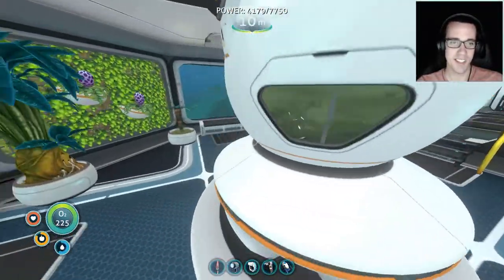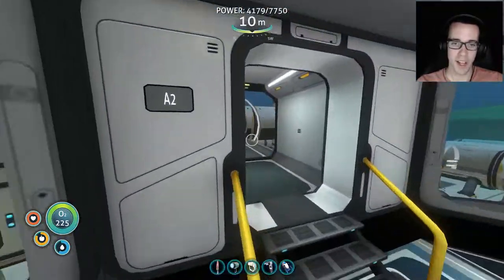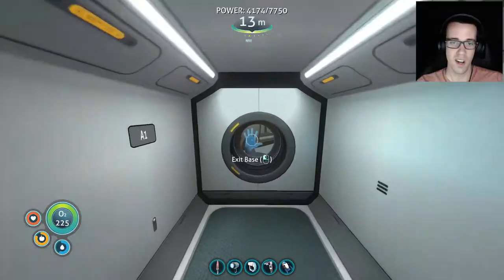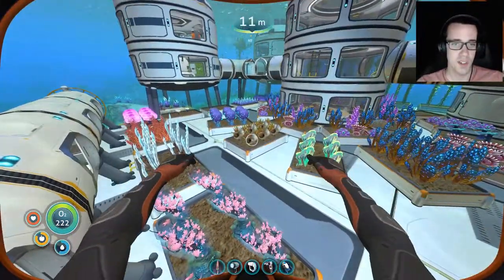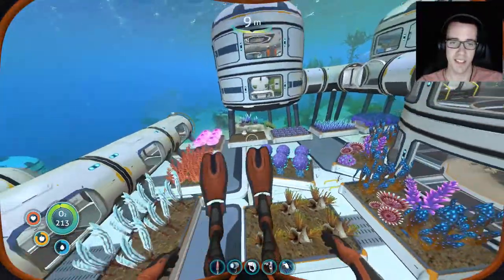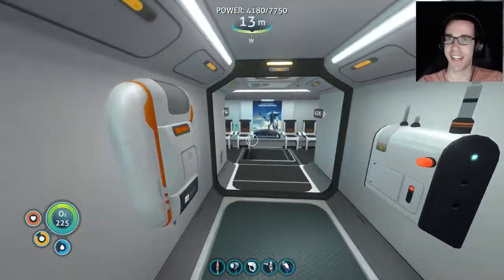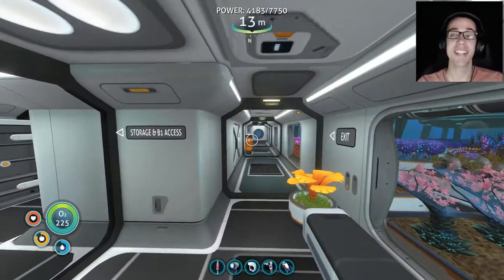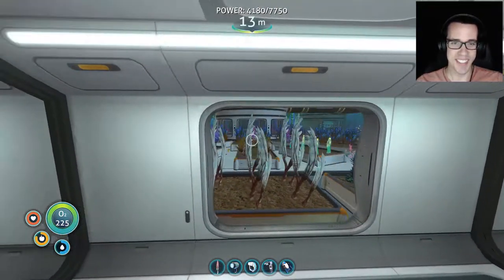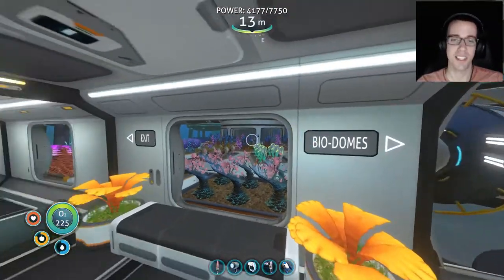That does it for our biodomes. Heading back following our exit signs toward A1, we've got our access hatch to the exterior garden which we've already shown. With this graphical setting the render distance drops significantly — things disappear as we get further away. We're doing what we can — this base is so massive the game does not like running anymore. I can play anywhere else in the game at max graphics with no issues, but this is just so cool.